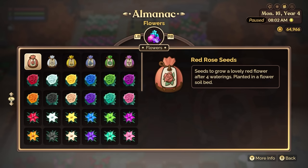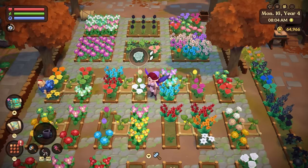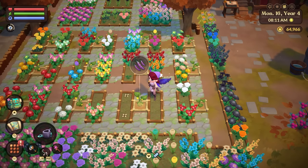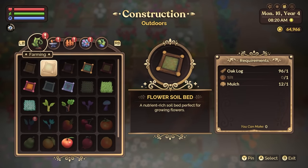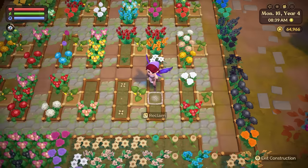Let's do a rundown of what exactly you need in order to start breeding flowers. What you want to do is create a grid, kind of like what I have here — this letter H grid. So you're going to go into your build mode, construction. You're going to go into the first tab, your farming tab, and you want to grab the flower soil bed. This is the only soil bed that you're going to be able to plant flowers. You will never be able to put flowers on the basic soil bed — that one is only for farming. So for now, we're just going to use the flower soil bed for all of our flowers.